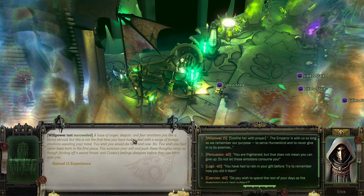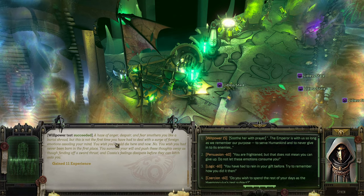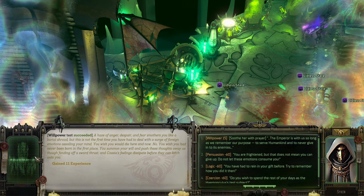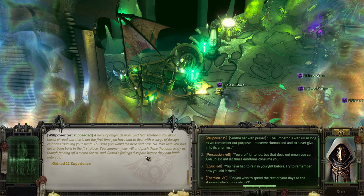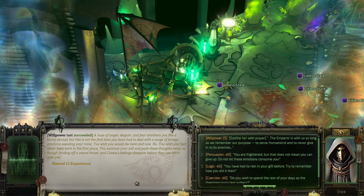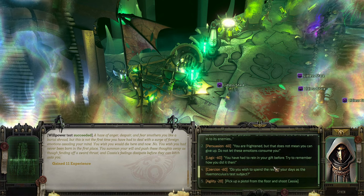A haze of anger, despair and fear smothers like a burial shroud, but this is not the first time you have had to deal with a surge of foreign emotions. You wish you would have died here. No — you wish you had never been born in the first place. You summon your will and put these thoughts away as you would fending off a sword thrust, and Cassia's feelings dissipate before they can latch onto you.